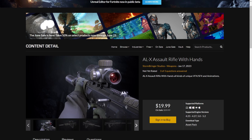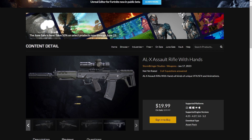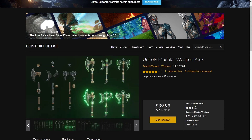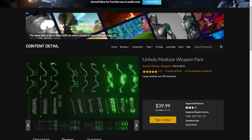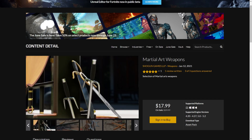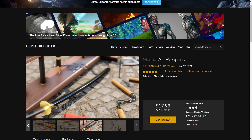On the weapon side we got the ALX Assault Rifle with SFX and VFX. Maybe on the expensive side but it's really high quality. Then we have the Unholy Modular Weapon Pack by Anatoly Volvoi — I think I did a review about the one-handed modular weapons, so you can see the quality from the video. Probably much more high quality than the pictures. And then the Martial Art Weapons by Shogun Games — this is the last one. It includes both static and skeletal mesh versions.